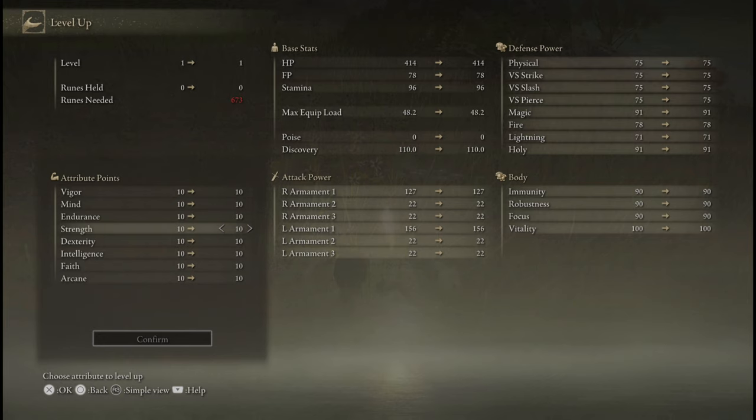Caps on damage gains from stats vary depending on weapons and damage type. Most characters, but not all, will pick two of the remaining five stats to be their primary damage stat. Picking more than two of these to invest in risks making your character a jack of all trades but a master of none.